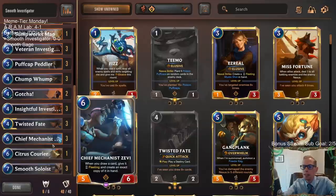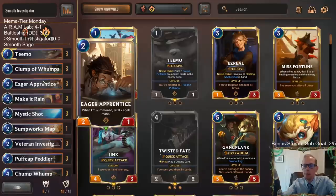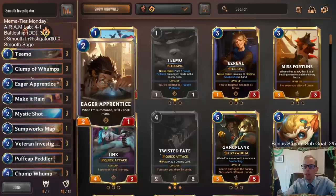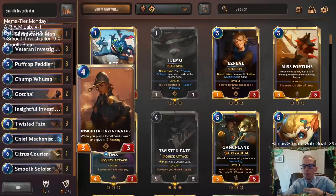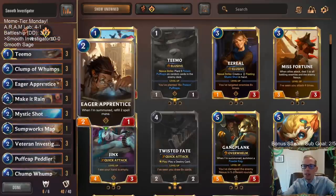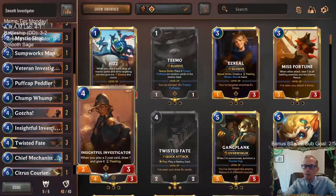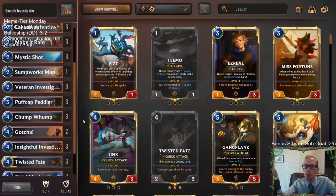We also have the cheap Chief Mechanist Zevi — whenever we draw a card, we get a fleeting copy, so we can have lots of cards. Maybe we draw an Eager Apprentice costing 0 and have two of them. We can play Eager Apprentice for 0, get two spell mana, use it on a Mystic Shot, draw another card with Investigator, then play the second Eager Apprentice and refill two spell mana again. We can do some crazy stuff. Plus, we're a Teemo deck with Puff Cap Peddler and Chump Wump, and we're a Twisted Fate deck.